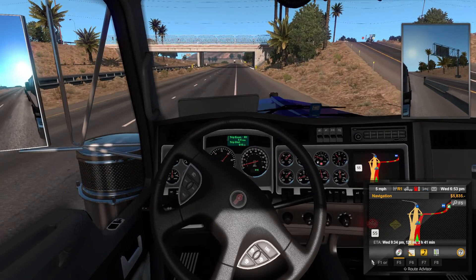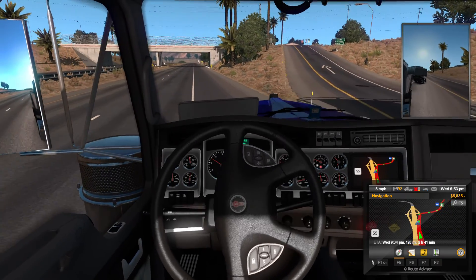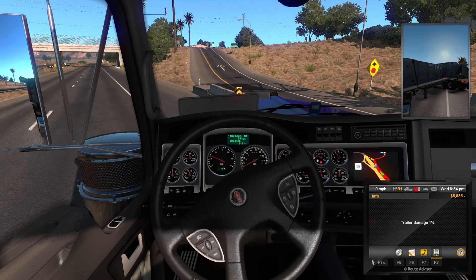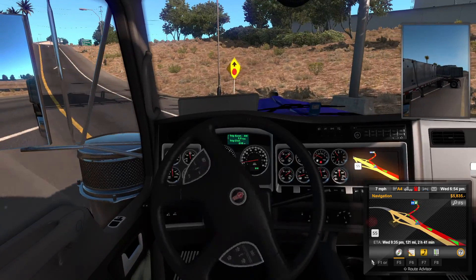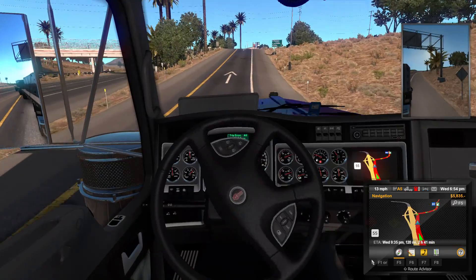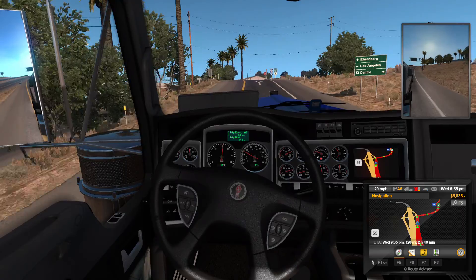I missed my exit and I also need fuel. There's something I can't do on the highway in real life that I can do in the game. I forgot I'm on doubles, so I jackknifed — way to go. This is probably why I don't want doubles in real life. I'll stick to my 48 spread.